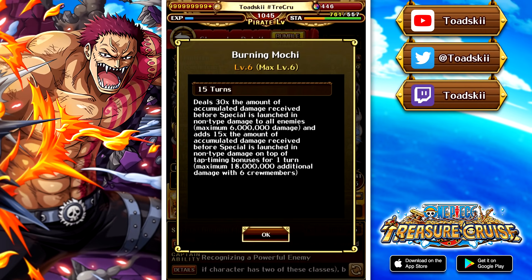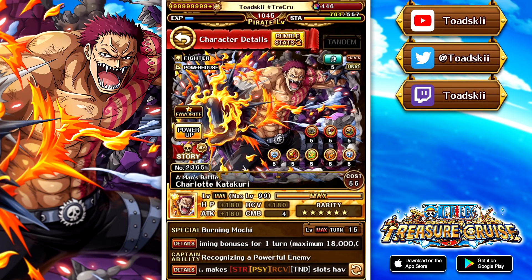So this guy is kind of cool — with his special alone you can get some pretty serious damage output. The only problem is it takes a really long time to accumulate that 200,000 damage taken, and in a lot of cases you probably don't need that much. It's a really interesting unit, and Katakuri is actually my favorite character in One Piece. It's a really interesting unit that isn't the best these days, but I really wanted to try and use him in some content.